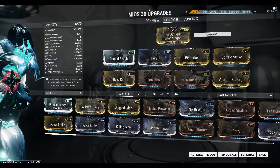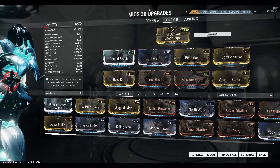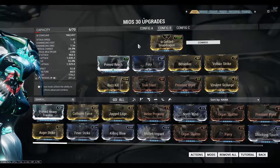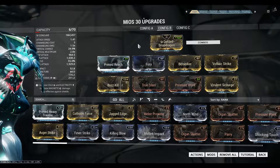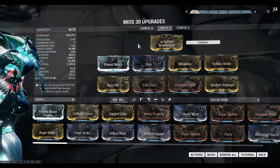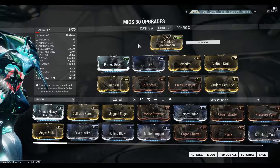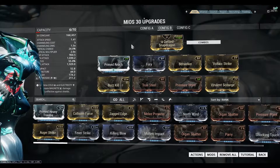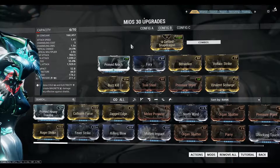Hello guys, today I'm going to show you the Mios build. The default polarity is Madurai — it comes with one Madurai, and the stance polarity is also Madurai. I've added another Madurai as well. The stance mod for Mios is Defuse Snapdragon — I bought it for about 60 plat by the way.